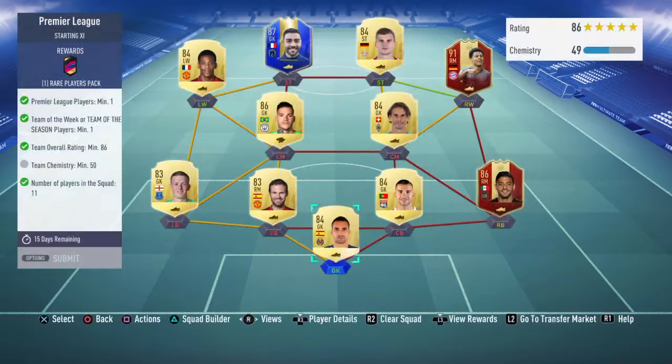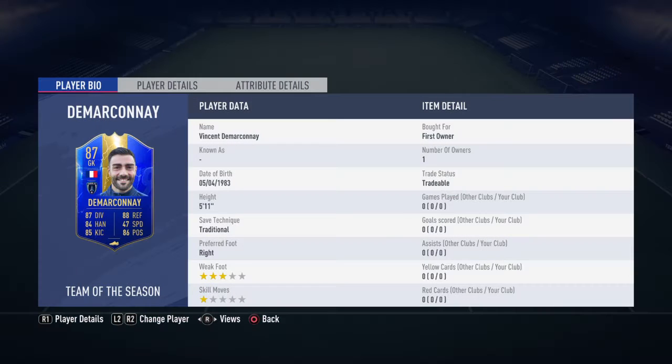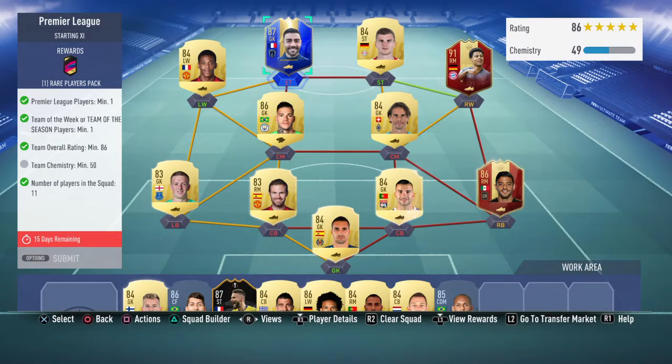The requirements say we need one Premier League player and a Team of the Week or Team of the Season player. Out of those two, we need one player with an overall rating of 86, 50 chemistry, and 11 players in the squad. For the TOTW or TOTS, I've gone with Vincent Demarconi — I actually packed him, but he's going for 25k, which isn't too bad. Overall rating is 86, chemistry is 49, and we'll sort that out in a minute.